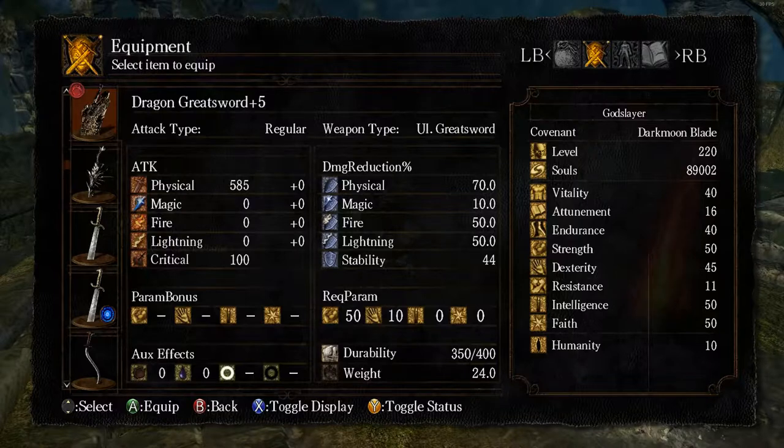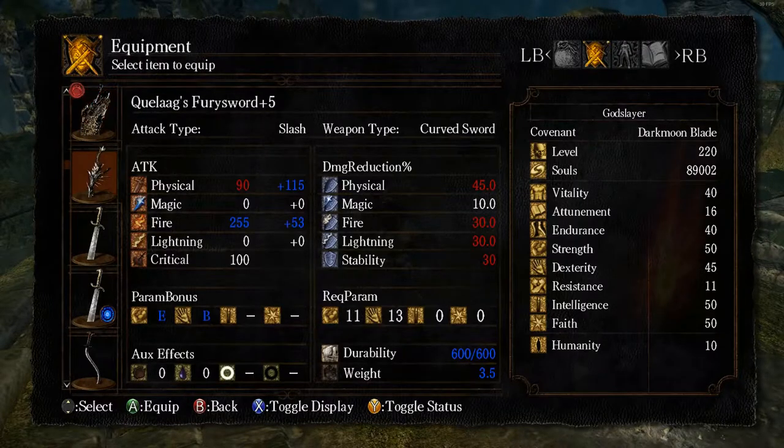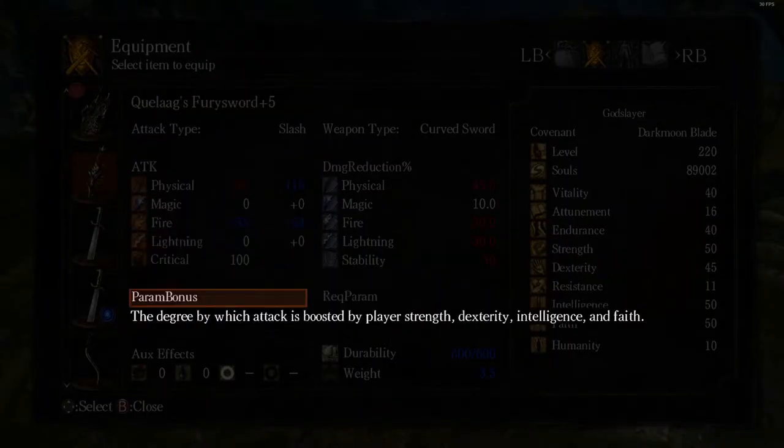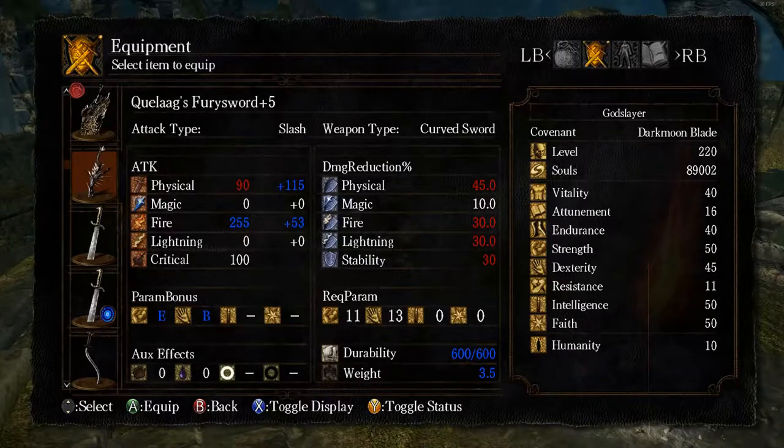So there are different types of weapons. This is a dragon weapon - it doesn't have any scaling with it. Scaling is, like, if you look at this where it says physical 90 plus 115, that plus 115 is coming from my param bonus, which is down here. Param bonus is the degree by which attack is boosted by player strength, dexterity, intelligence, and faith. That's an E scaling with strength, a B scaling with dex. So my dex has more effect than my strength, but my strength has a little bit of effect. There's another thing in this game that's important to talk about with stats, which is the soft cap - it's about 40 for a lot of stats, where once you get to that, you're not getting as much benefit anymore.